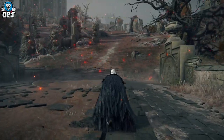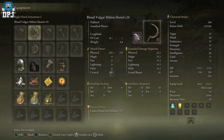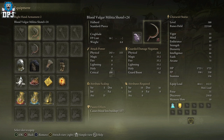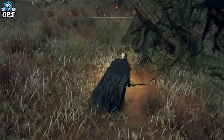The Vulgar Militia Shotel is a super unique weapon — it has A scaling in both strength and dexterity. It requires 14 strength and 16 dexterity to wield. You can put an actual war ash on this thing, and depending on the one you use and the weapon level, you can actually get an A in strength and an A in dexterity. I'm dual wielding these because it's not that hard to get — I got two in about 45 minutes of farming.